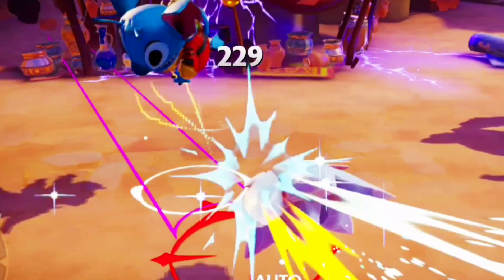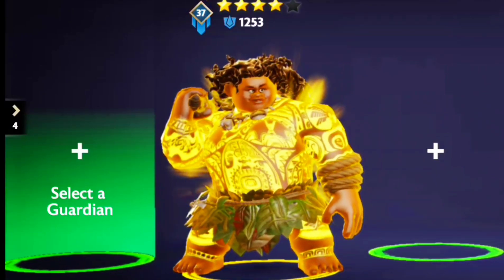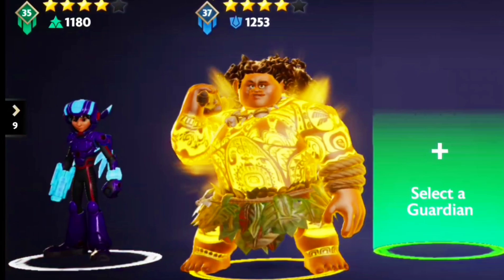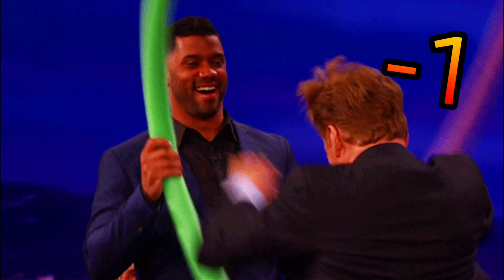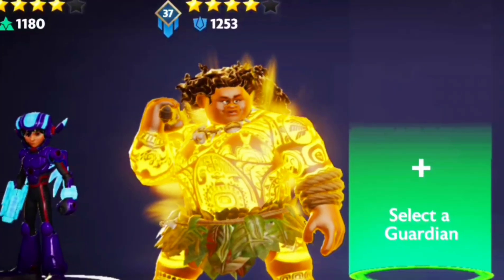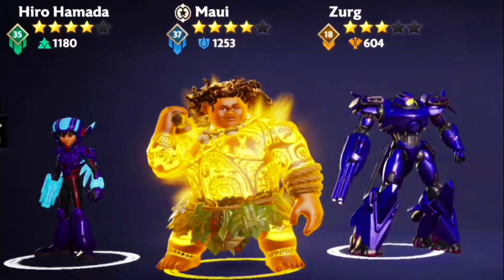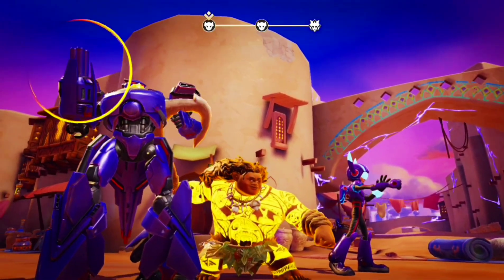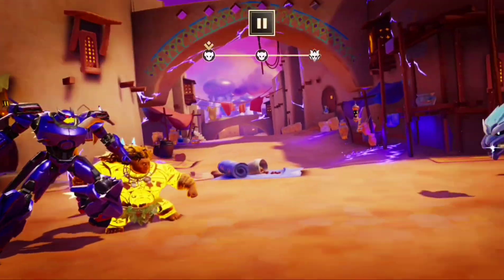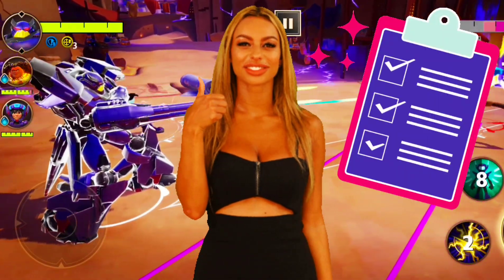You can only dodge with a single unit at a time, so some damage soaking will be required. If we're expecting to take some damage, then a support would be useful for recovering that lost health. Finally, we can't have all the survivability without a little damage ourselves, so naturally we have to pop in an attacker. And since we have so much damage mitigation already, we can afford to slot in a glass cannon. Even though I have never personally seen these units fight together before, I can be sure of their success since all the major roles are covered.